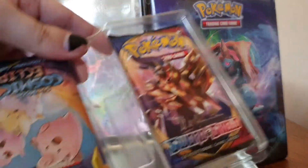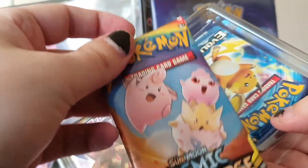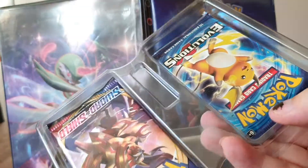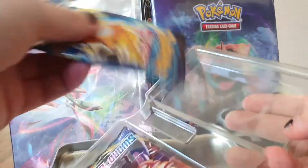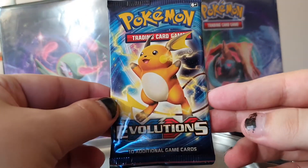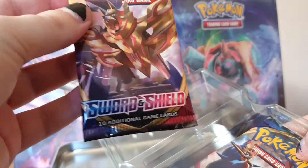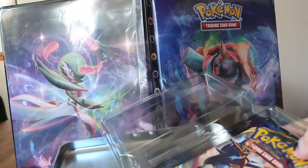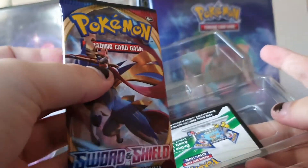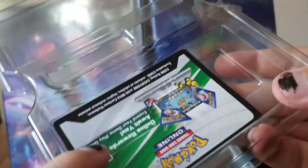Then we have a binder here with some packs. We have Cosmic Eclipse — nice. And of course the highlight of the day: the Evolutions pack, absolutely amazing with the nice Raichu on the front. We have the Sword and Shield base set — okay, so this is a new box, interesting. And we have the base set Sword and Shield again. We also have a code for the entire box.